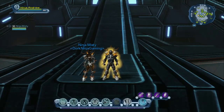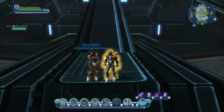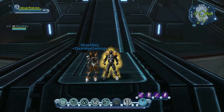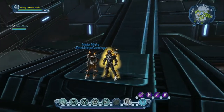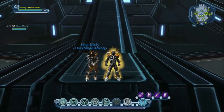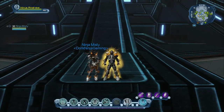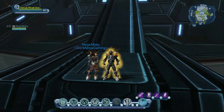Hi guys and welcome back to our DCUO Let's Play for the PS3. I am Ninja Misty and with me is Ninja Andrew. We are in the Watchtower because we are going to tell you guys all about modding your gear — bits and bytes and plans and complexes and elements. Oh my god, it's complicated. I'm totally befuzzled, so I'm going to hand this part over to Ninja Andrew and let's get started.